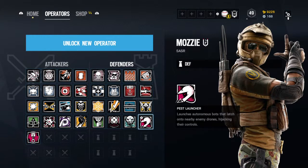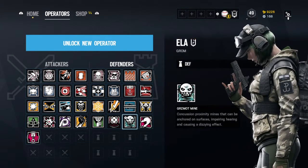Number two is Mozzie. He's a great operator, his guns do a lot of damage, and the Pest launcher hacks drones to get them into your possession so you can use them against the other team. But I really don't like that you can't go outside.